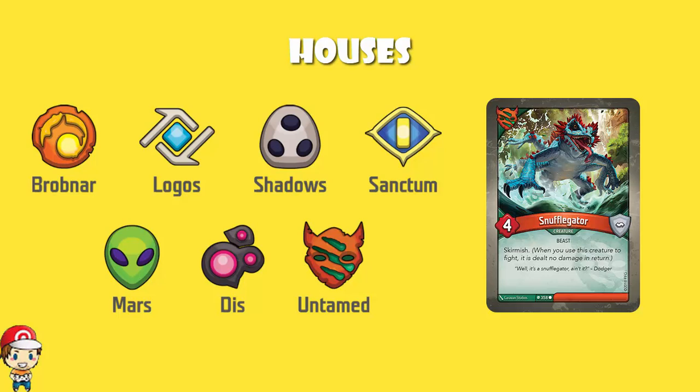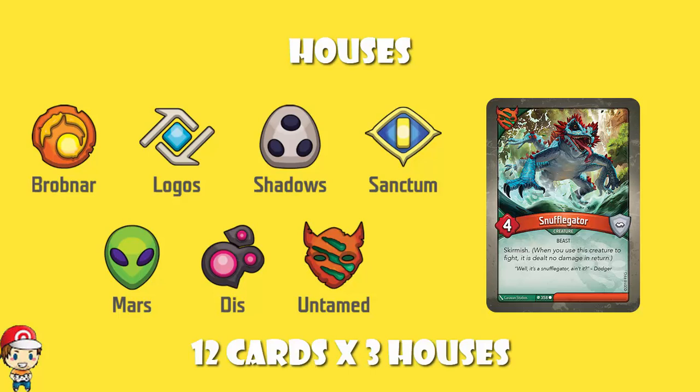When you open a deck, what you get is 36 cards, and you get three houses picked essentially at random. In each of those three houses you get 12 cards, essentially picked at random. There are common, uncommon, and rare cards that pop up more or less often, but it's not like a traditional TCG where you get X number of each rarity in a pack — it's just three houses and 36 cards, 12 cards from each house.